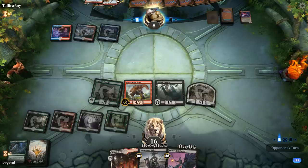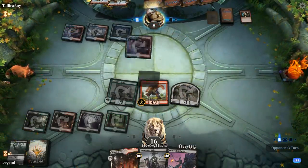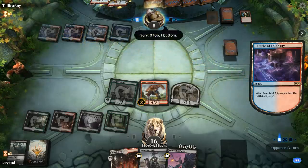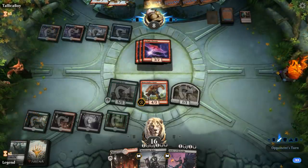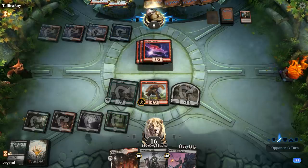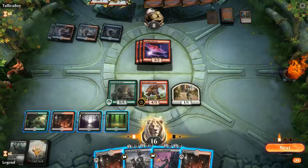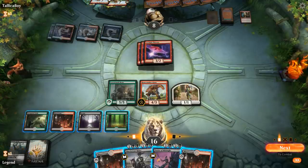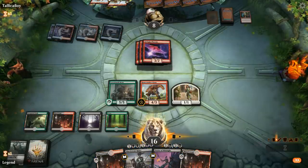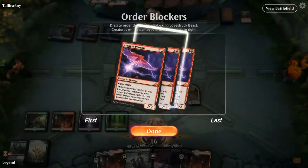Finding three Arclight Phoenixes in the top seventeen cards is pretty lucky. A Shock kills my Foulmire Knight — it's going to be Triple Phoenix. Some of them are definitely going to stay on defense. A Lovestruck Beast could attack and if they double block I can Murderous Rider one of them; if they triple block I could just let two of them die. I don't really want to trade Giant for Phoenix — that seems bad. Opponent goes with a triple block, so we kill two of them.